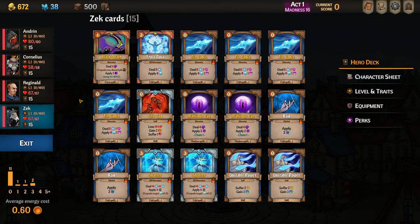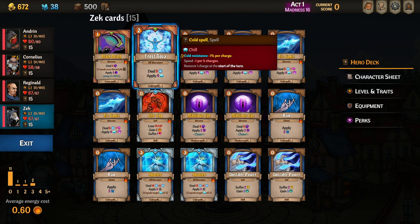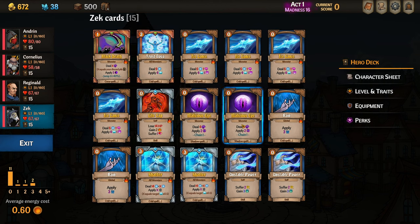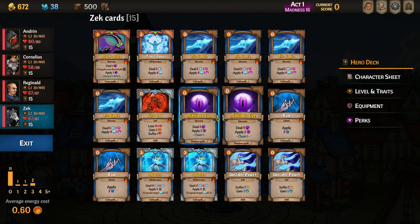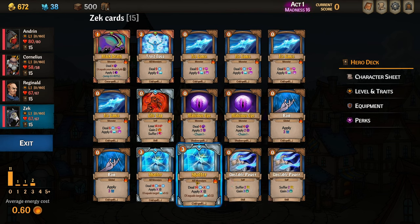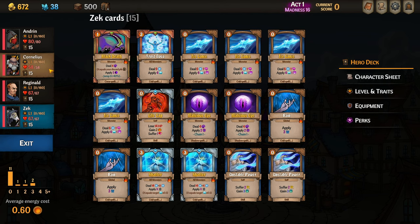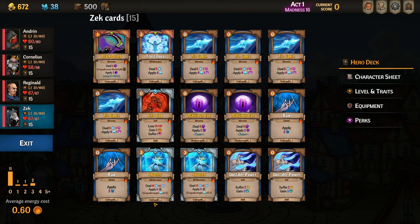Zek is our damage dealer and he's going to start off typically with five energy because he receives a Scroll of Intellect from Cornelius. With that five energy we're trying to do Frost Nova, launch some free Ice Lances, launch some Reigns before that, and then Shatter. If there are any enemies still alive — which probably won't happen — we can always Malicious Eye them down. As a contingency plan we're playing Life Tap. We're not planning to play it every battle, but if we need to get up to seven energy we have it available — for example Shatter, Shatter, Blank Death. If we really needed eight energy, we could put both Scrolls of Intellect onto Zek rather than one on Reginald and get Frost Nova, Shatter, Shatter. It's nice to know we have different combinations available.